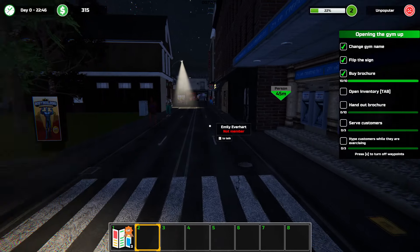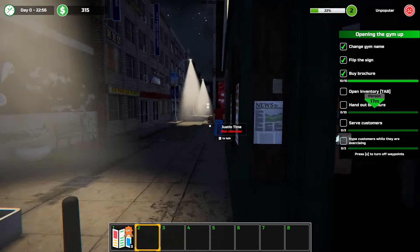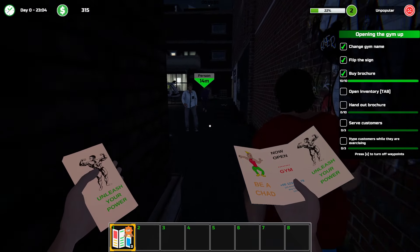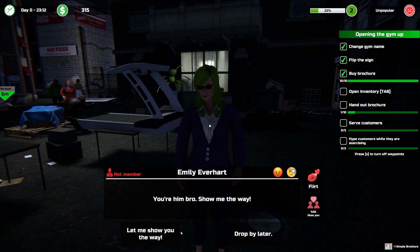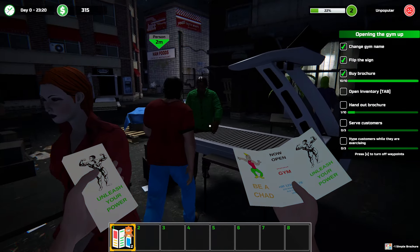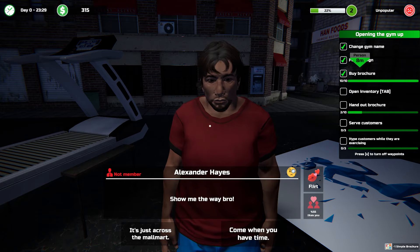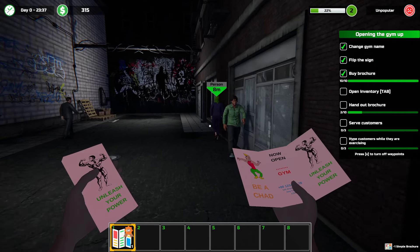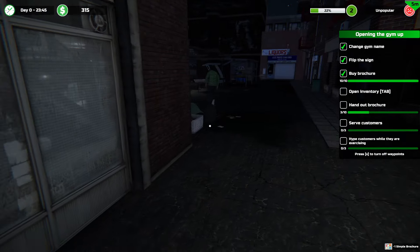There's a person over here — let's go! Supplement store. I don't think I should be handing out brochures in the back alley like this. Oh, it's Emily. I already tried Emily. Sir, I will change your life! Sir. I'm gonna need to buy more brochures though. I'm out of brochures.